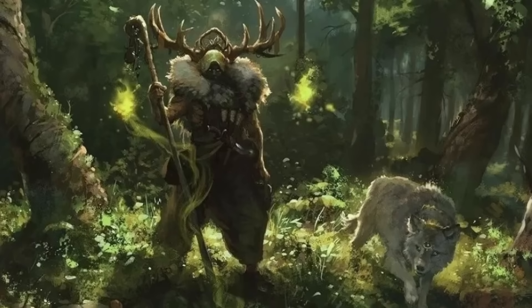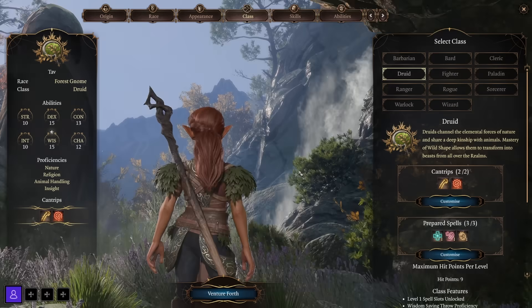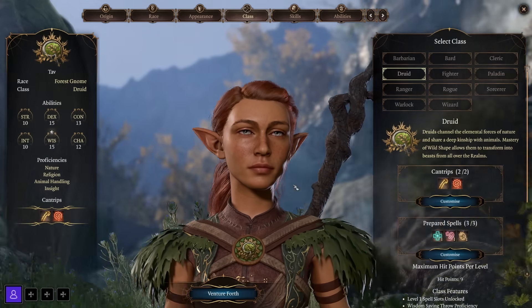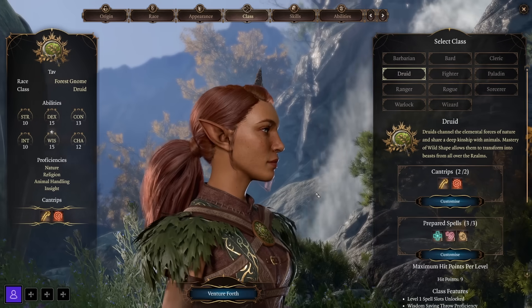Now let's discuss the Druid class. Druids channel the elemental forces of nature and share a deep kinship with animals — they even get the ability to transform into beasts from all over the realms. Druids get light and medium armor proficiency, shield proficiency, and proficiency with clubs, daggers, darts, javelins, maces, quarterstaffs, scimitars, sickles, slings, and spears.